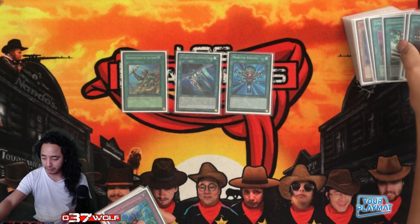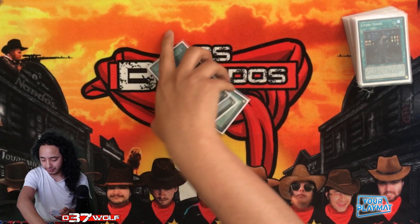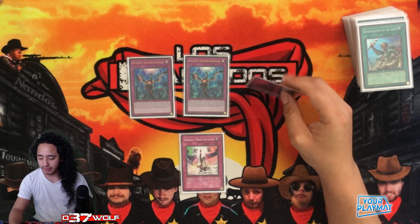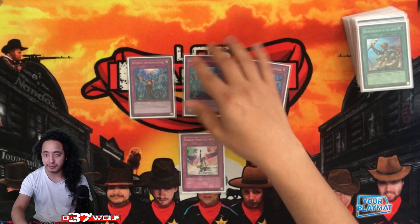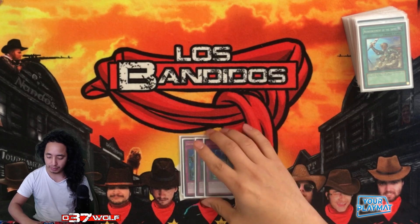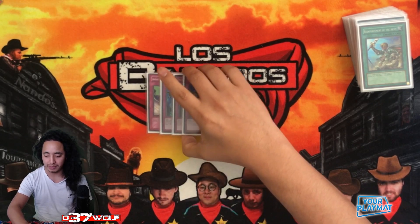Your one-ofs: ROTA, Foolish Burial, Monster Reborn, One for One — they're just perfect. Infinite Impermanence is mainly to deal with Tri-Brigade's Palooza. If you're going against Tri-Brigade and only open one Impermanence, don't bother using it on Revolt — just save it for Palooza on your turn. Because when you go into Dawnwalker, they go Palooza, you just change this and they get the Imperm.